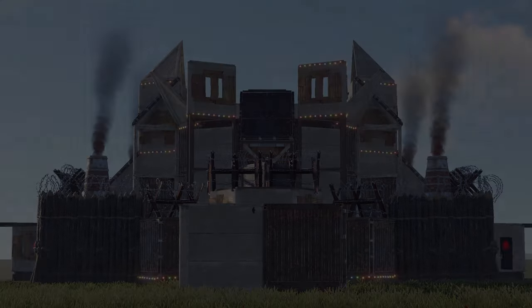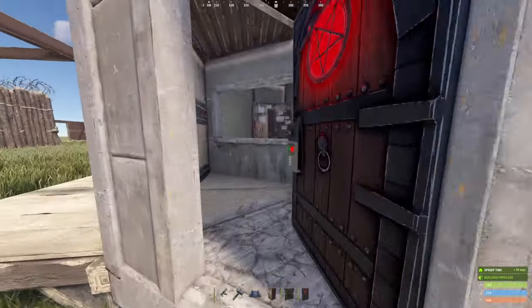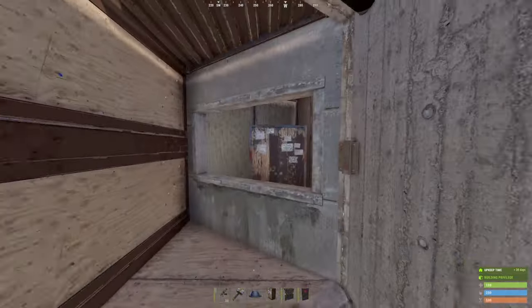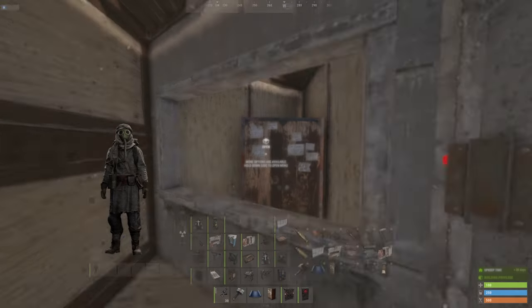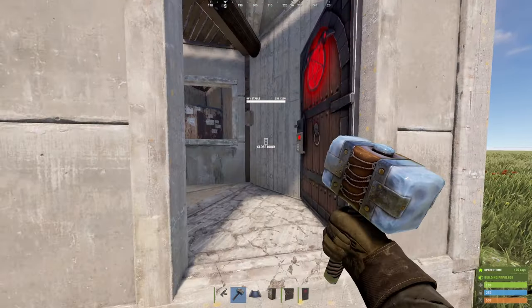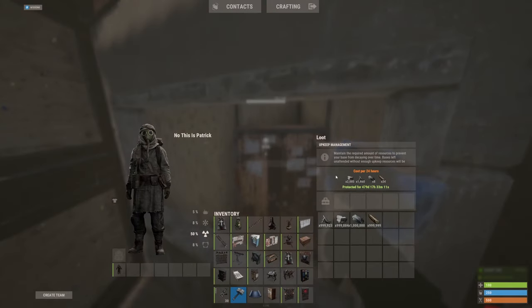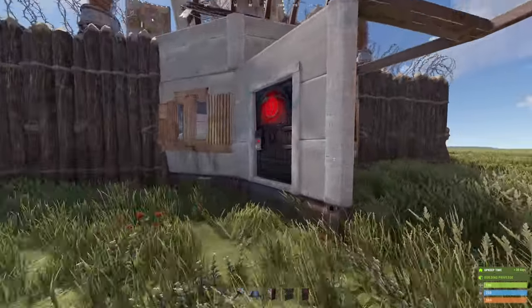Going on a little tour of the base, we're going to have four externals on this. Two are going to be the same upkeep and the other two will be the same as well — two will be 1.4k, 1.4k, and then flying over to these other guys here, 2k and 1.4k, and just a little high qual.